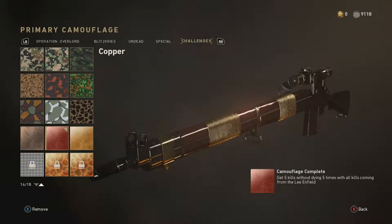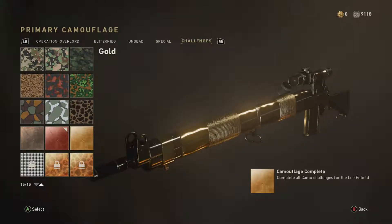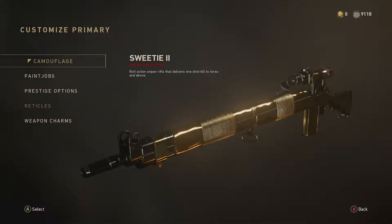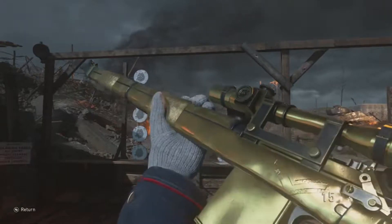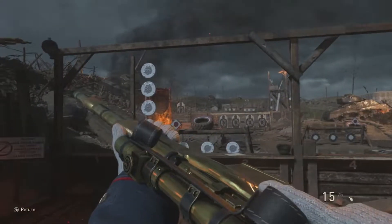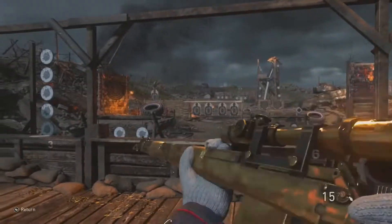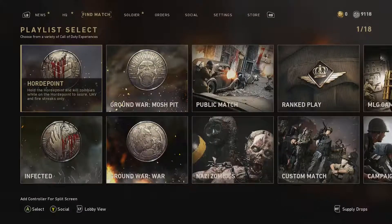You've seen gold camo on many of the guns, but have you seen gold camo on the Lee Enfield's Sweetie 2? Holy shit, is this thing gold. It even goes well with the gold things on the barrel. Look at this thing — holy shit. This thing looks shiny as fuck. It's just complete gold.